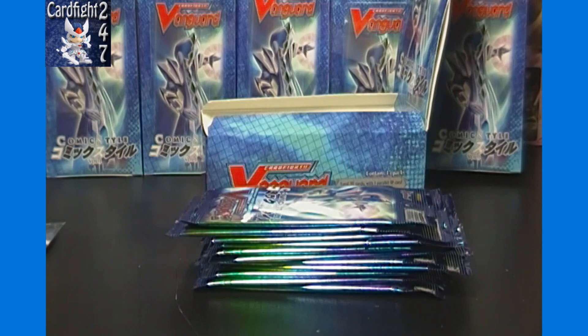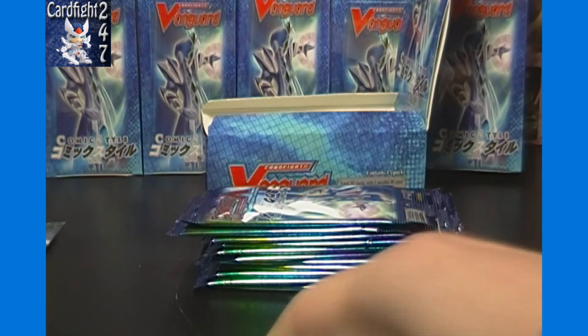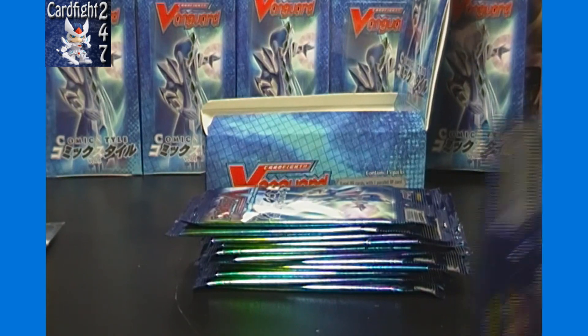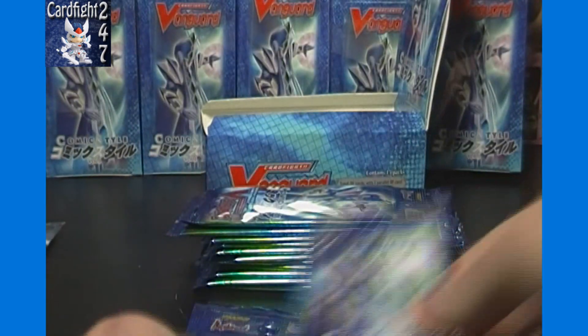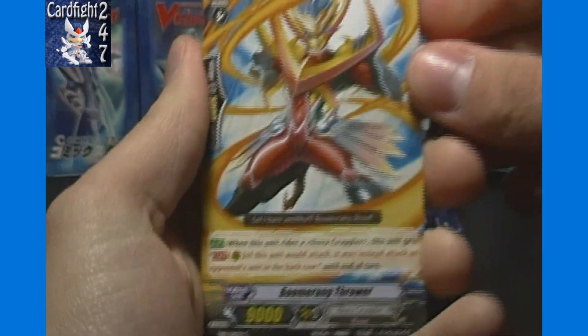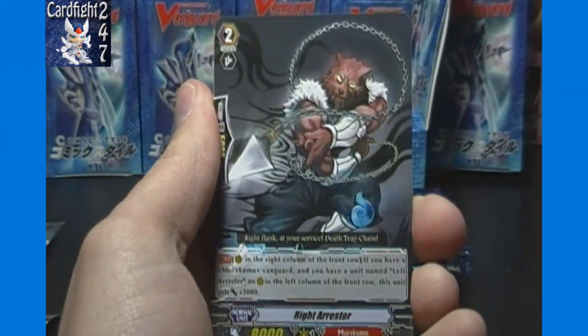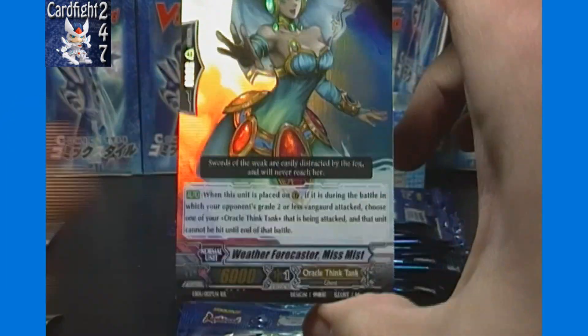We may sell those single-rare packs with full disclosure, noting they only have single rares — probably in the one dollar to one-fifty range per pack depending on the set. Anyway, here's the first heavy pack: Boomerang Thrower, Riot Arrestor, Spike Bouncer, Shelter Beetle, and double rare — Weather Forecaster Miss Mist.